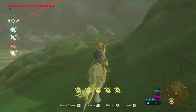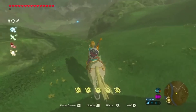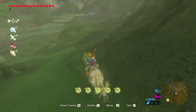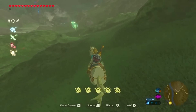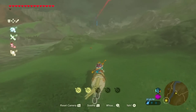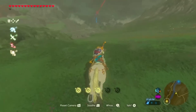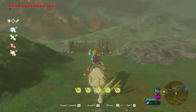They can eat carrots and apples, despite not having a stomach, though they cannot be registered at a stable. If Link tries to register one at a stable, the stable owner will call it a monster and refuse to board it, as it might eat the other horses. However, this is apparently superstition, as Stal Horses are shown to behave identically to their living counterparts. Domesticated livestock such as cows, sheep, goats, and Hylian retrievers will flee from Stal Horses due to their monstrous appearance.